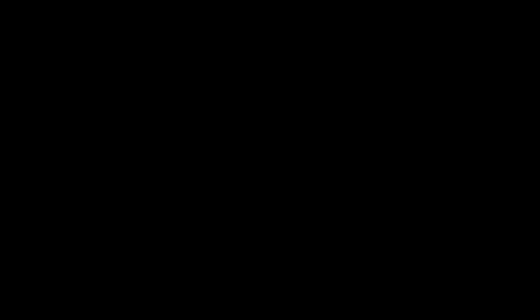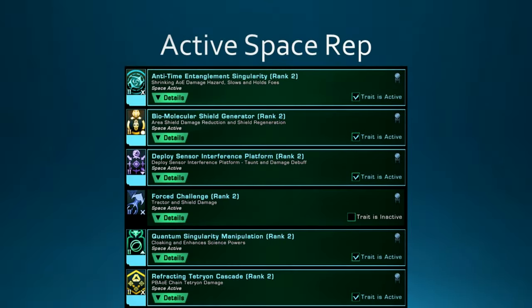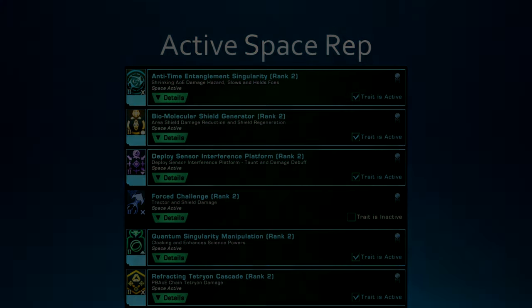For Rep traits: Advanced Targeting Systems for crit severity. Precision for crit chance. Tyler's Duality for a lot of crit chance scaling with hull points. The torp-specific ones are Torpedo Pre-Fire Sequence, which gives a Cat 2 torp damage boost and makes High Yield Plasma Torps fly faster to help the Rapid Emitting Armaments trait. And Omega Kinetic Shearing, which takes 12.5% of all outgoing torp and mine damage and deals it as an additional DoT to targets — it's really good for torps. For Active Space Rep traits: Anti-Time for damage, Biomolecular Shield Gen for a shield heal, Deploy Sensor Interference Platform for tank emergencies, Quantum Singularity Manipulation for the Science Skill boost, and Refracting Tetrion Cascade for a little extra damage.